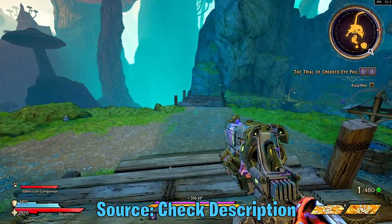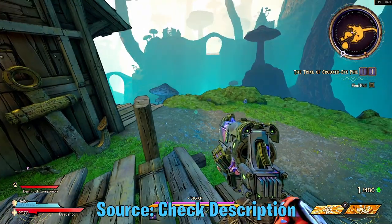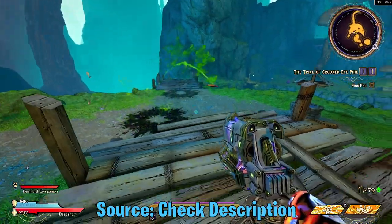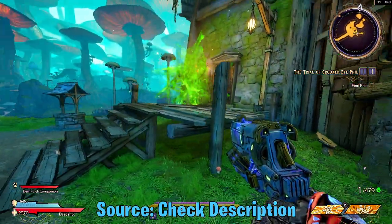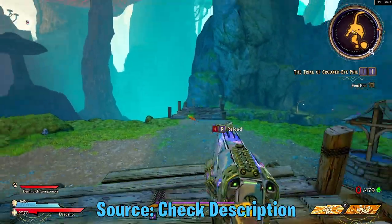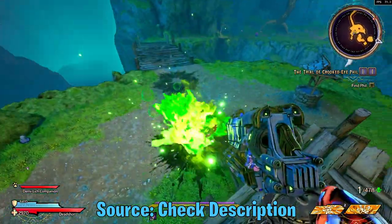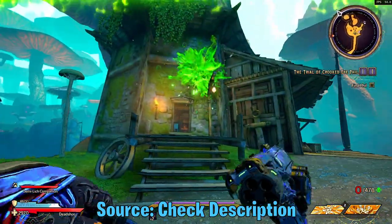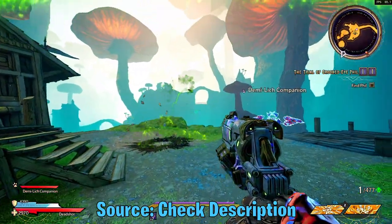If y'all just look at the projectile, it's actually pretty interesting. You shoot it once and it shoots a little fish that flops around and just keeps attacking in the area. If you have a corrosive build, this is actually decent for area damage. But if you're trying to hit a single target, this is not the weapon to use.